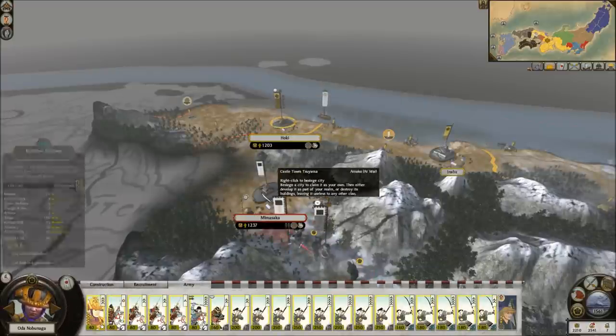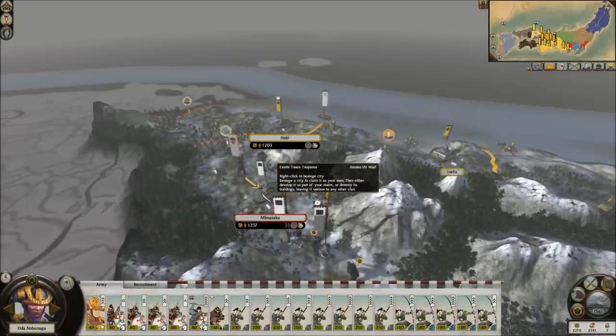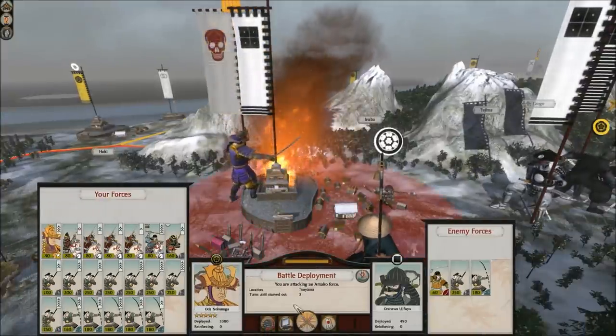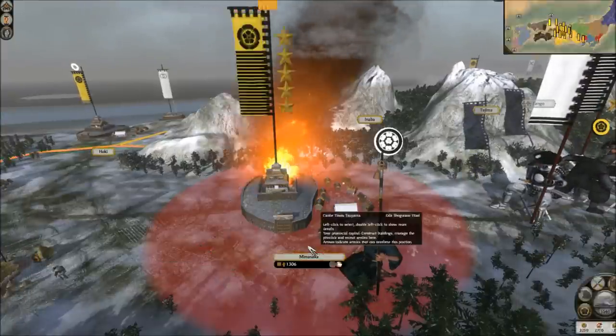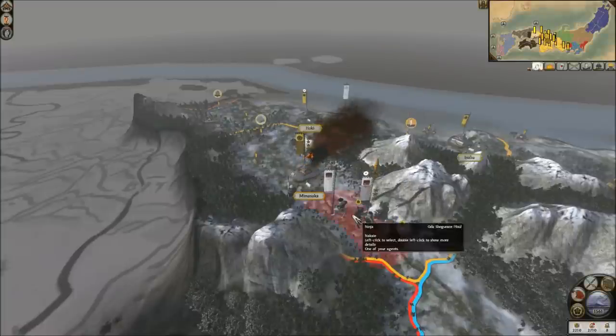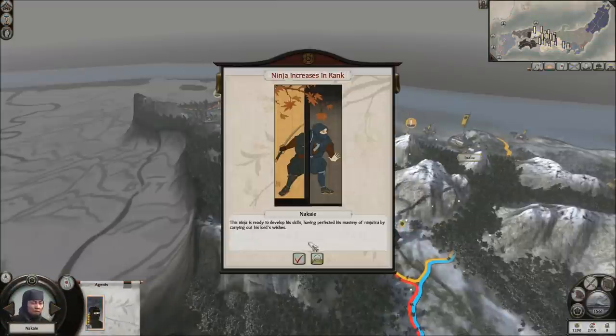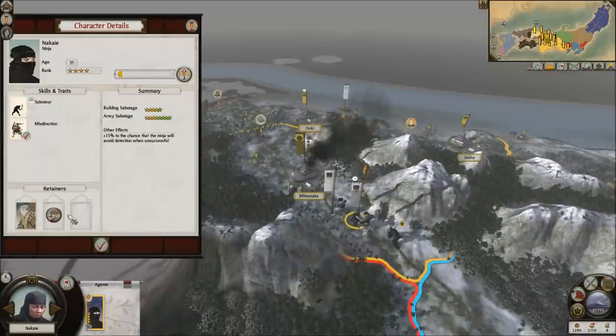We'll go ahead and take over that location with great ease because their main army, the main army of the Amako, are outside of their town here. Let's go ahead and auto-resolve that and then occupy that location.